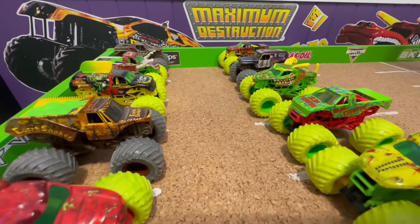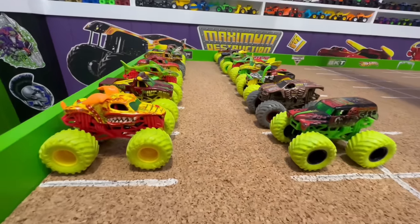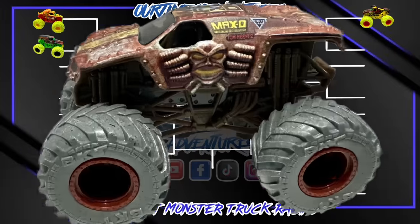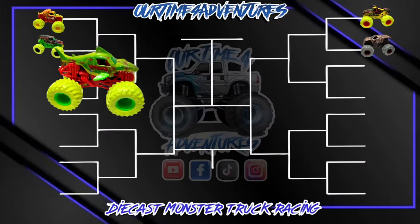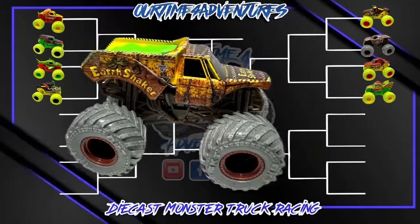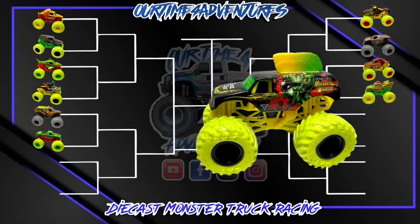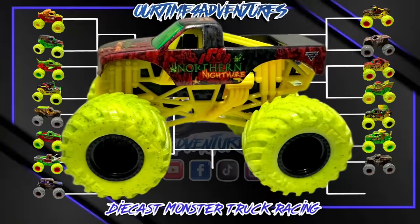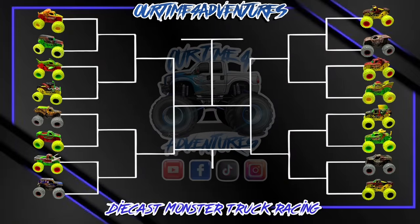We will get these races started shortly, but first let's take a look at today's racing bracket and how the races will lay out. We will have Zombie Monster Mutt Rottweiler taking on Zombie Gravedigger, Zombie El Toro Loco vs. Hunter Max D, Zombie Megalodon vs. Zombie Pirate's Curse, Zombie Monster Mutt vs. Zombie Dragon, Hunter Earthshaker vs. Zombie Blue Thunder, Zombie Mohawk Warrior vs. Zombie Monster Mutt Dalmatian, Zombie Zombie vs. Hunter Son of a Digger, and Hunter Soldier Fortune vs. Zombie Northern Nightmare. Last year the Zombie trucks absolutely dominated with three of them ending up on the podium — will the Hunters be able to salvage a win? Let's head up to the gates right now to find out.